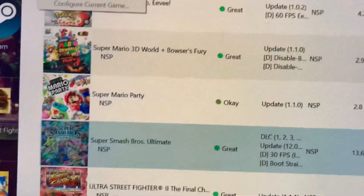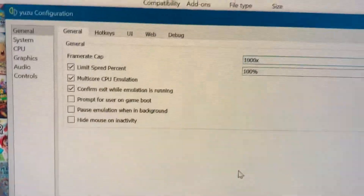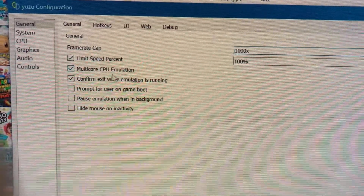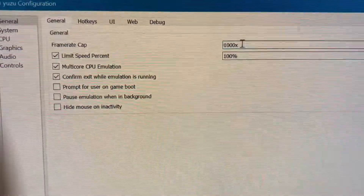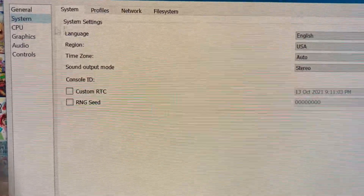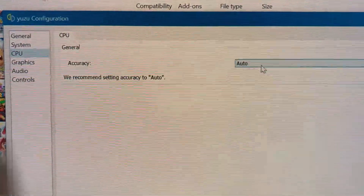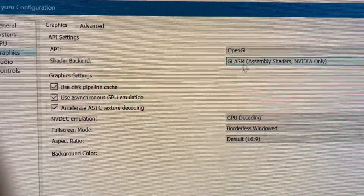This one is not using custom settings — it's using these settings. In general: limit speed percentage, multi-core CPU emulation confirmed while emulating — the numbers are exactly like that. Then go to system and all this looks exactly like that, nothing to touch here. On CPU, for this game I keep it on auto.